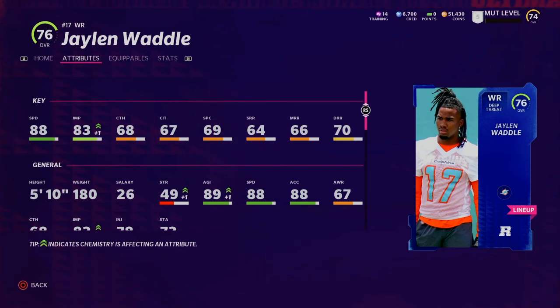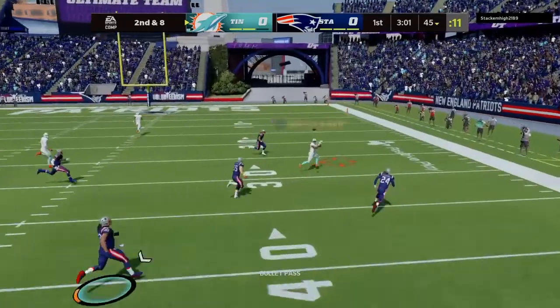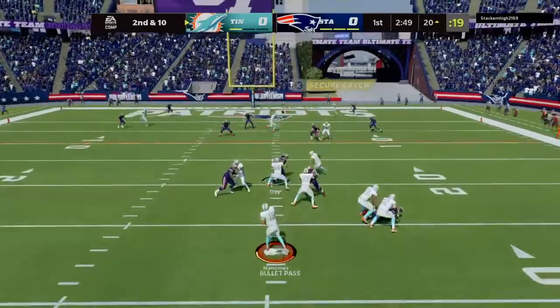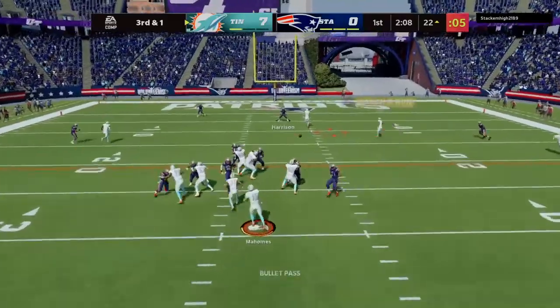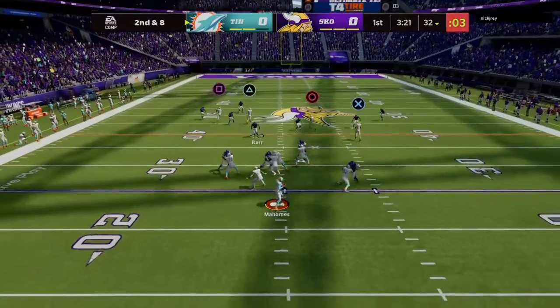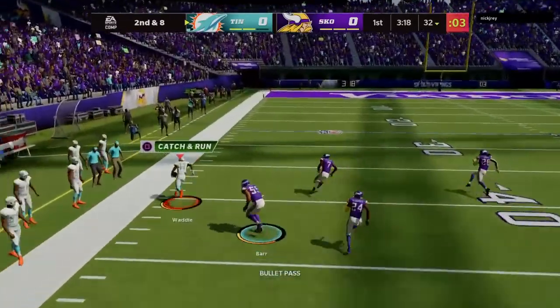He is coming in with 88 speed and 88 acceleration, making him the best budget receiver in the game. I am aware that there are other receivers in the game with 88 speed. Jalen Waddell is tied third with a few receivers as the fastest in the game, but the receivers faster than Waddell are by no means budget players — the Tyreek Hill, the Deshaun Jackson team builders, the rookie premier Jamar Chase — of course faster, but nowhere near budget price, which is where Waddell comes in.